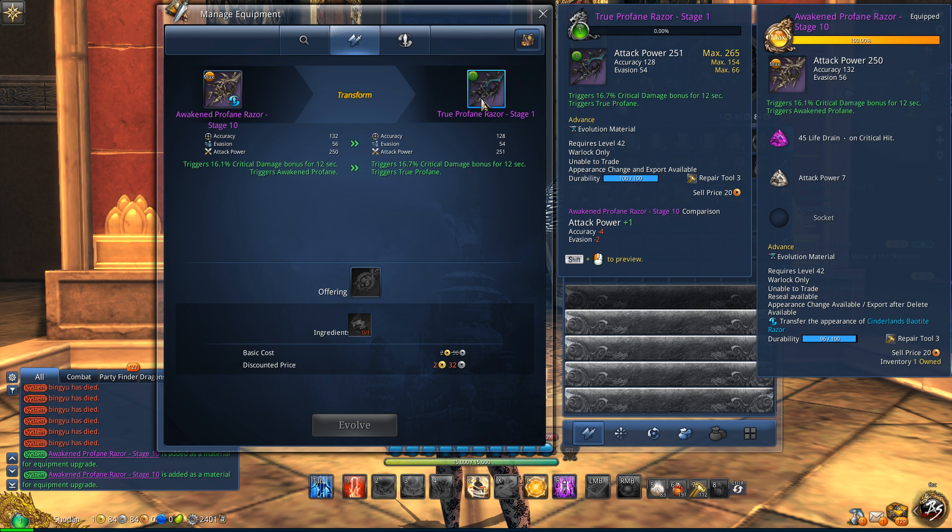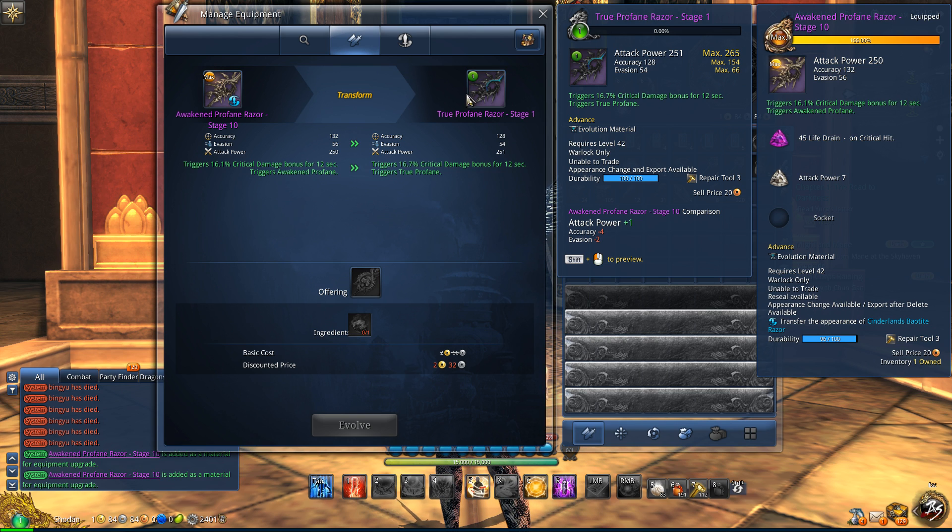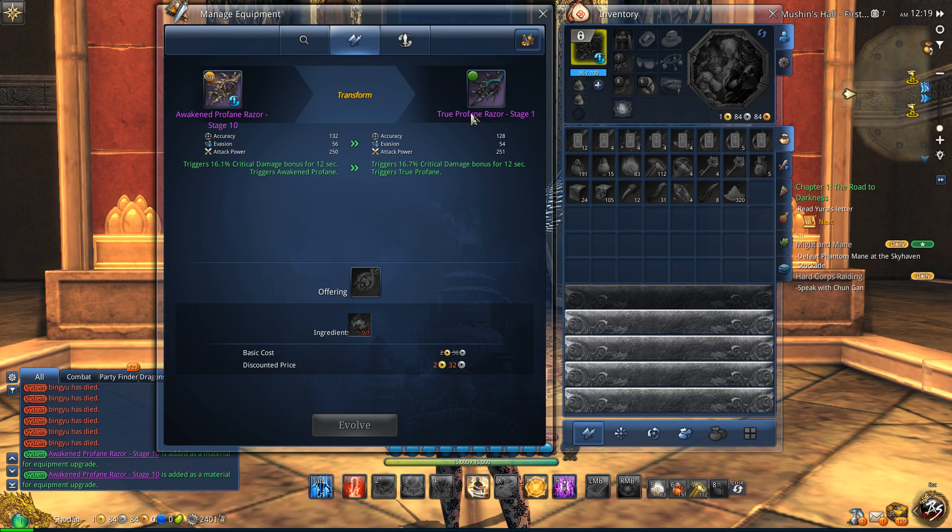you will have a choice. Reading over the post, it says that instead of normally going True Profane to Awakened Siren, then True Siren, then Awakened Pirate, then True Pirate — they're going to modify that so that when you go from True Profane to the next upgrade, you will be able to select either going to Awakened Siren or Oathbreaker. Now Oathbreaker is the new upgrade path in the expansion, so you can get a jump start right into Oathbreaker. Hopefully, if the material costs are low, this will be a huge benefit to anyone who hasn't upgraded all the way to True Pirate.